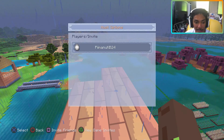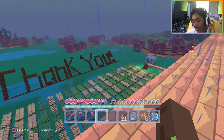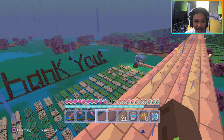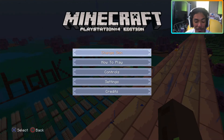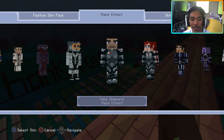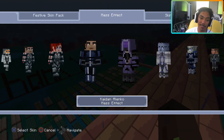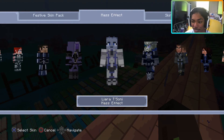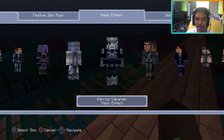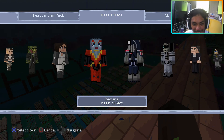I forgot to add this in the last video: if you go ahead and get the Mass Effect mashup, you also get 35 different character skins from the actual game. I haven't played the game, but I heard it was good, and these are all the characters from the game. So if you get the mashup, which is like $2 I think, you get the map, the world, plus you get 35 different skins — which is awesome, it's amazing.